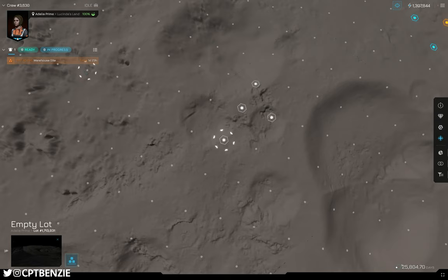So we've now got an empty lot with a warehouse site plan down on it. It's there and it's ready to go. We need 700 tons of cement, 700 tons of steel beams, and 400 tons of steel sheets. We could transfer materials to site if we have those materials already — but unfortunately I don't. So if we don't have those materials, we're going to need to get them from someone who does.